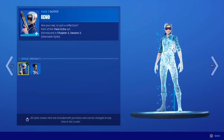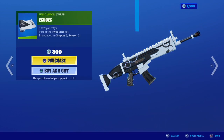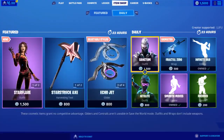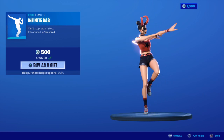Echo with the True Reflection back bling — that's default and inverted. Inversion Blades, dark and light. Sanctum is back with the Coven Cape back bling, the Fractal Zero wrap — this is an insane wrap — and the Infinite Axe.